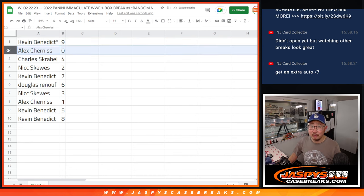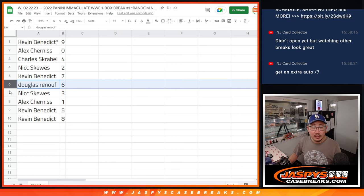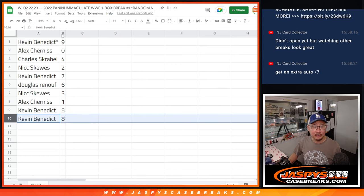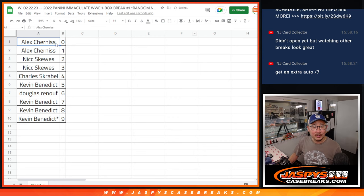Kevin with nine, Alex with zero, Charles with four, Nick with two, Kevin with seven, Douglas with six, Nick with three, Alex with one, Kevin with five, and eight. Well, Alex has zero and one, so that does not apply — you'll get the redemptions, and you'll get a one-of-one redemption as well, and any live one-of-ones as well. We're going to pause the video for a few moments. When we come back, we're going to see if there's any trades, then we'll have the break itself. Stick around.